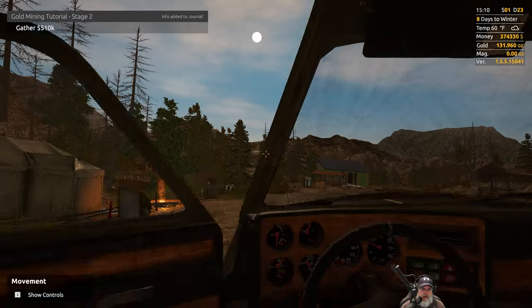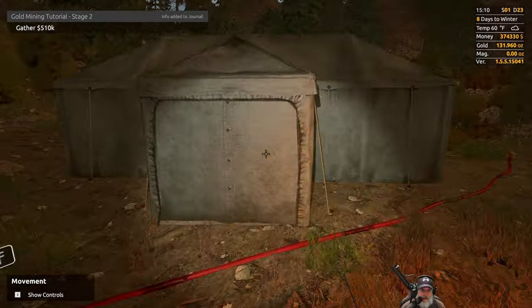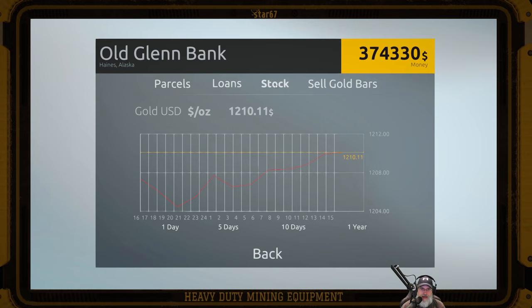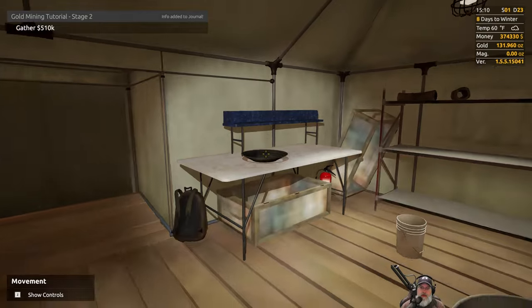We never did the main thing — we were going to check the price of gold. Let's go back in and do that. Gold is $12.10, and it looks like it's as high as it's been all day. This is a good time for us to do our thing.